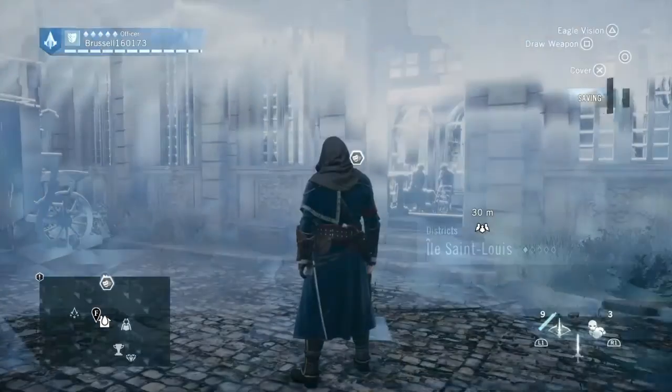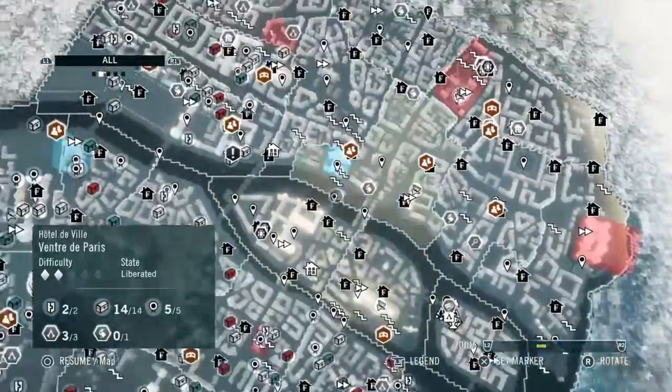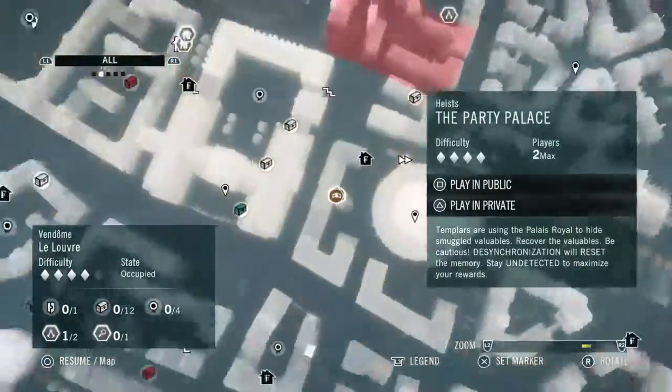Hi everybody, welcome back to my 100% walkthrough of Assassin's Creed Unity. On this video we are going to be doing all the collectibles in the Vendôme area of Paris — it's the one under the one we went to last time, so it's here.